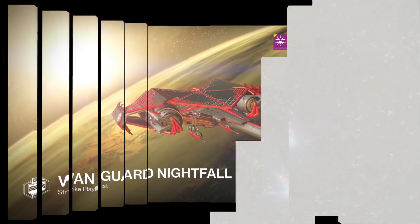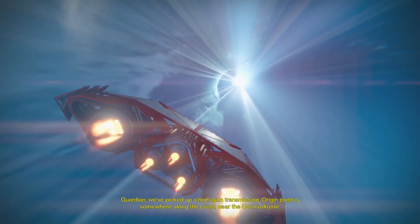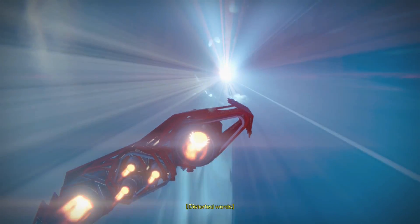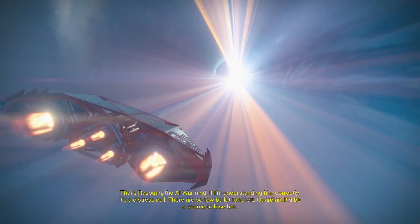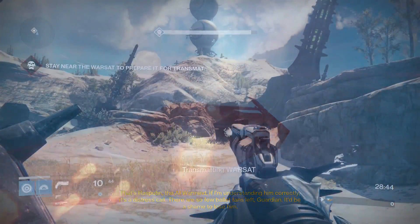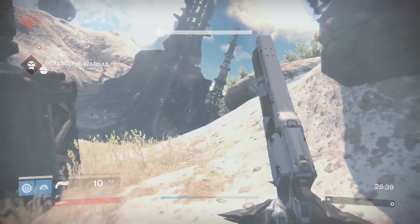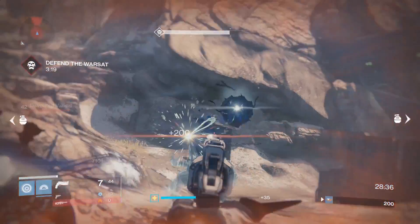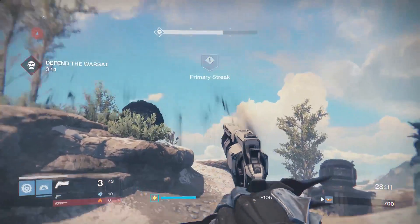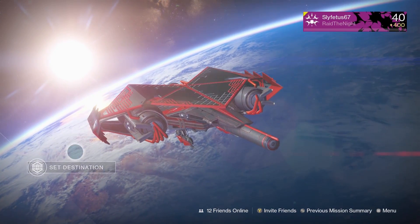We've picked up a high-gain transmission; the origin point is somewhere along the coast near the Cosmodrome. That's Rasputin the AI war-mind — it's a distress call, and yes it is Taken. Best thing to do here: grab your solar sword, come to the end and just tear these guys to pieces. Solar lets you just swipe enemies back to back, especially that captain, and then it is over.